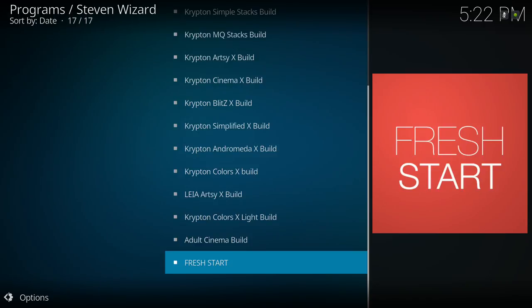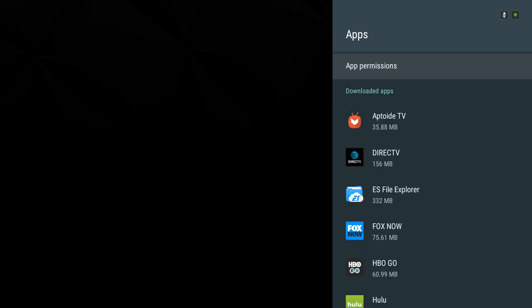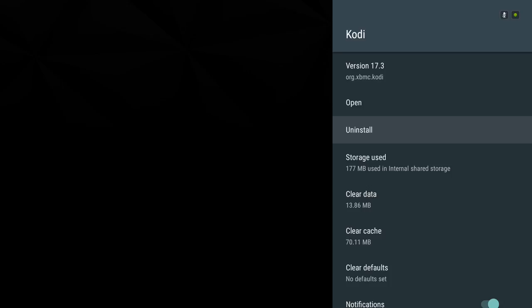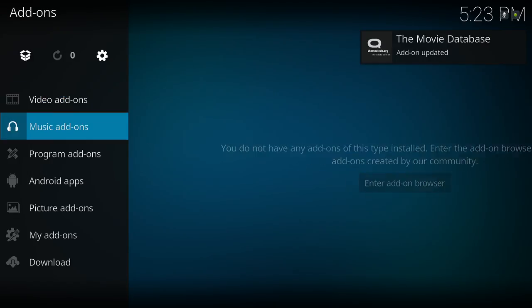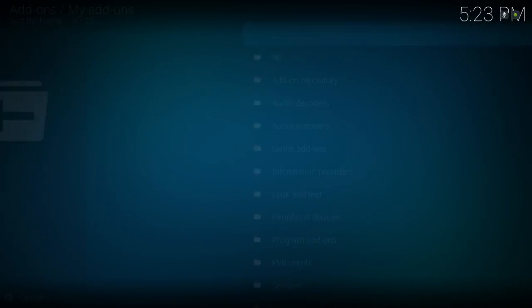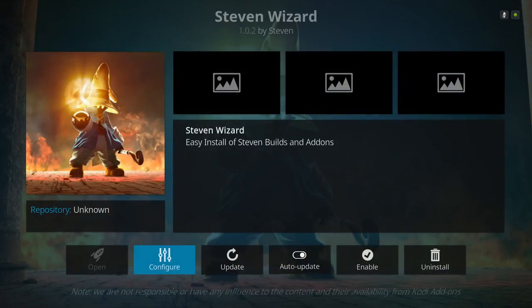If Kodi doesn't force-close for you, I suggest unplugging it from your power source and then plugging it back in. For me I go into where my apps are, find Kodi, and force stop it — that's force-close for me. Then go back into Kodi, go into Add-ons. You won't see the Stephen Wizard in Program Add-ons right away, so scroll down to My Add-ons, then Program Add-ons, and you'll see the Stephen Wizard there. Enable it and then open it.